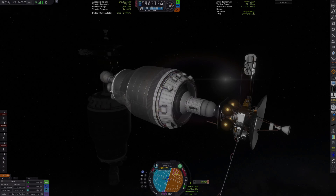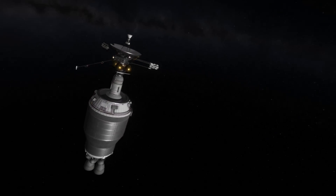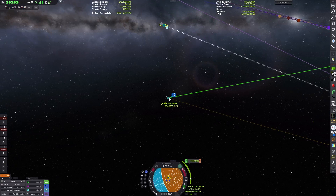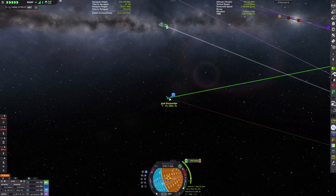We can then perform another mid-course correction using the RCS — it's only seven meters per second delta-V required. And we continue to grow farther in distance from the sun and now approach Joule.